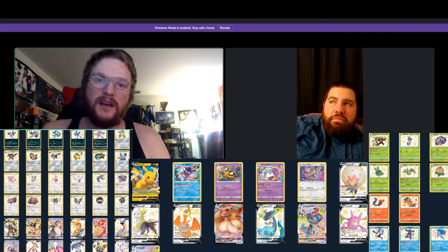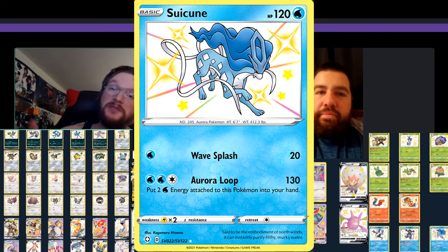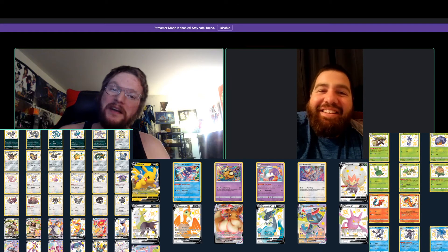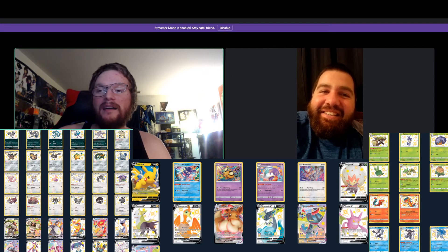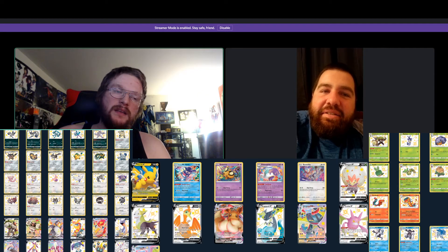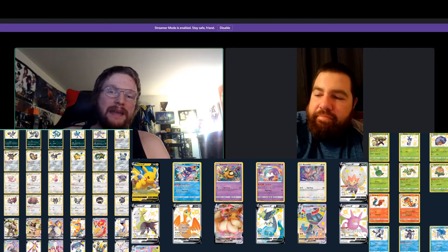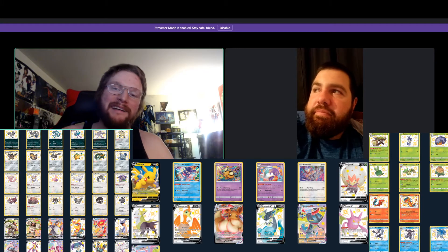My number three is going to be Suicune. Johto Johnny loves the Johto era - his name's Johto Johnny for a reason. I love Suicune, I love Raikou, I love Entei. They're the legendary dogs of the second generation. I definitely hope that Entei and Suicune make the list next time and they all get full art rainbows. Make it a gold Entei, Pokemon. Just do it.